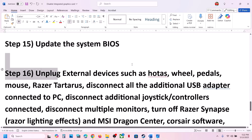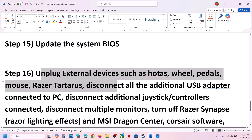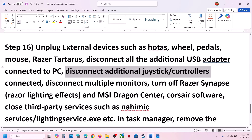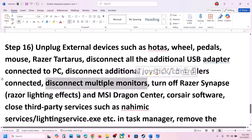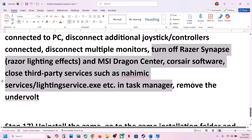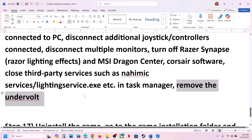The next step is to unplug all external devices. If you have a steering wheel, pedals, any USB adapters, or additional controllers connected, disconnect them. Also disconnect multiple monitors and try launching the game on a single monitor. If you have any third-party services or applications running, close them. If you have an undervolt applied to the computer, remove it and then launch the game.